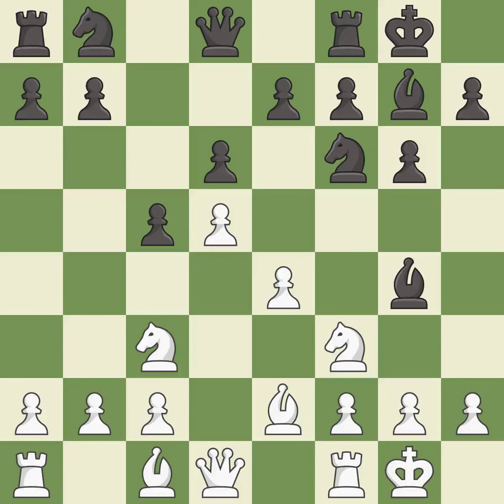Castling develops a rook while also moving the king to safety. Castling to the same side of the board as the opponent tends to lead to less sharp positions as compared with opposite side castling.